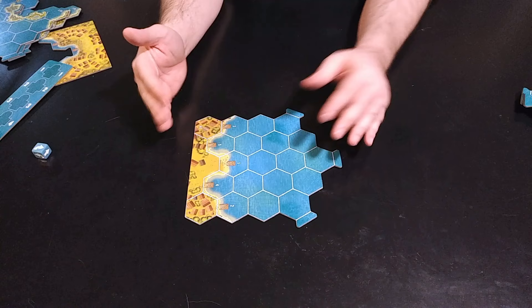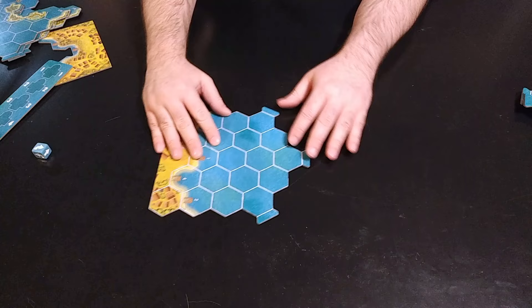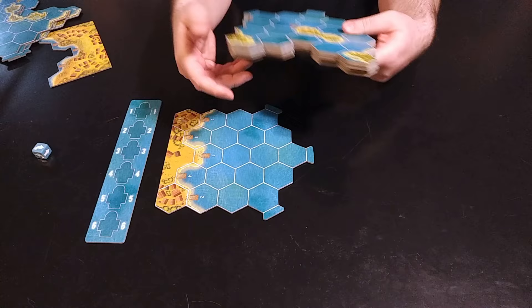To set up the game, take this starting tile - in the old edition it's two separate tiles, but in the new edition it's one. Place it in the middle of the table toward one edge, because you're going to be growing the racetrack outward. The new edition also has a turn order track. For the racetrack tiles, a normal race would have 11 additional tiles besides the starting one.